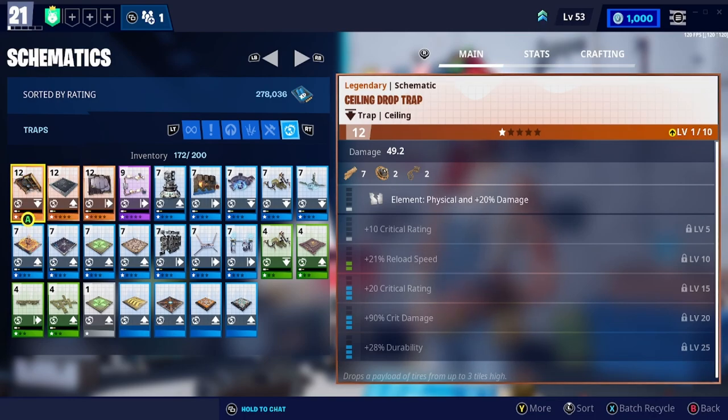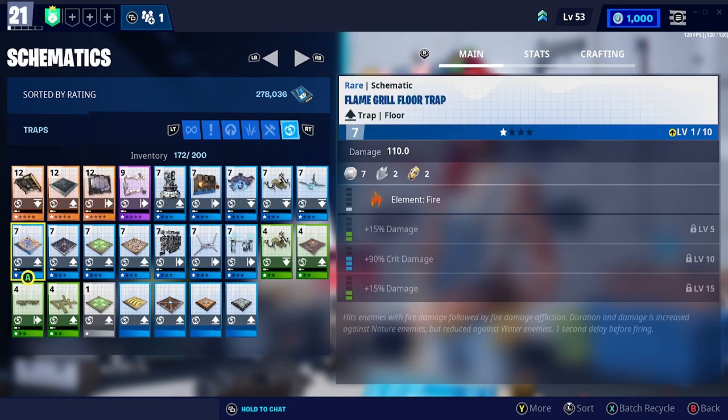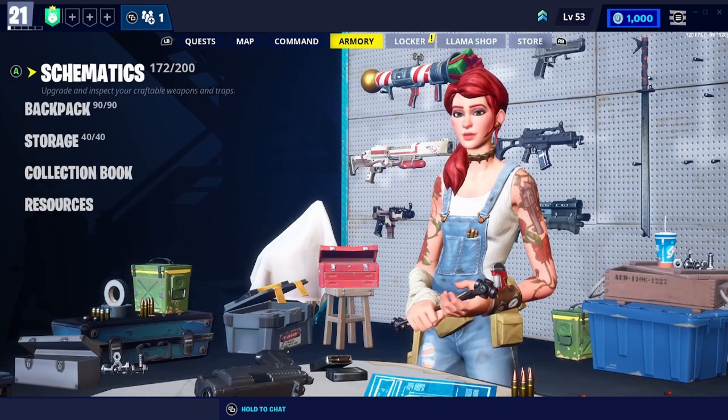With schematics, the best thing to remember is that the higher the level of rarity, the better it is going to be. Eventually you'll end up with all orange legendary schematics, but early on in Stonewood you'll quite possibly have uncommon green ones and rare blue ones. It's nothing to worry about — they will all come in time.